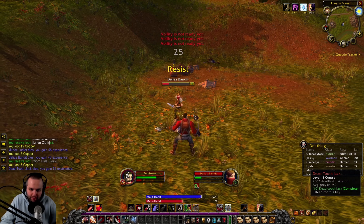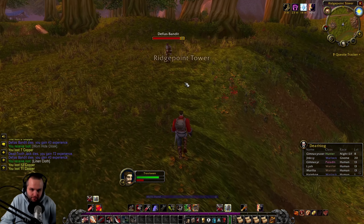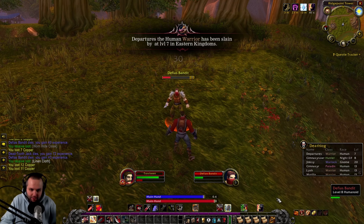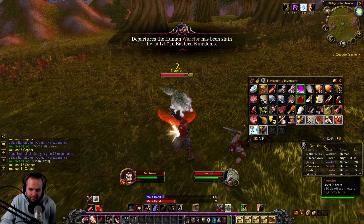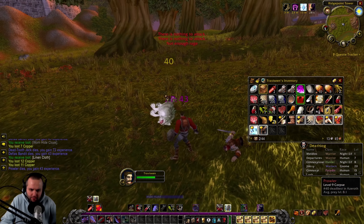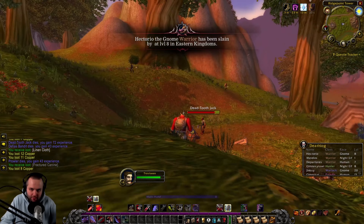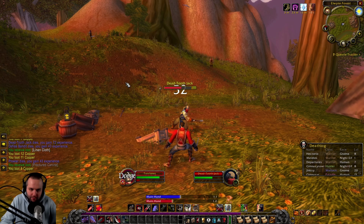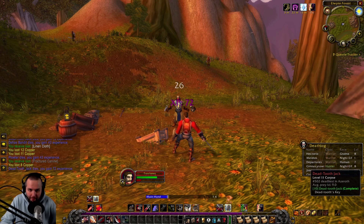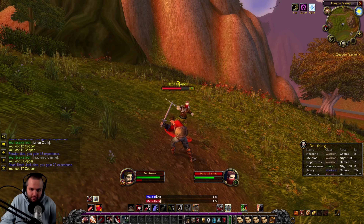I'm going to be messing with my keybinds quite a bit. I don't even know if I like the way I have it set up right now, but we'll figure it out. I don't know if I like food there — maybe we should have Battle Shout out here instead. Weak Aura is an add-on that just helps you notice things — it's good for trinket procs and ability procs like Revenge, if you don't notice that you blocked or parried an attack while in defensive stance.